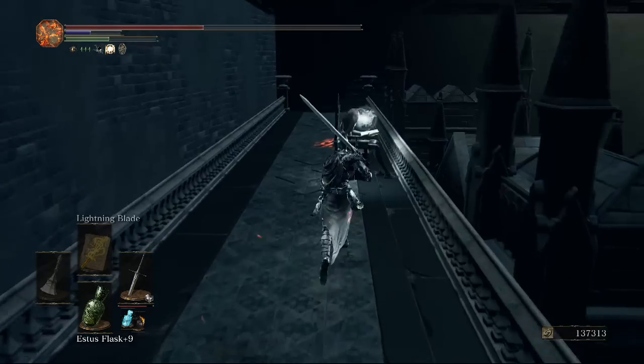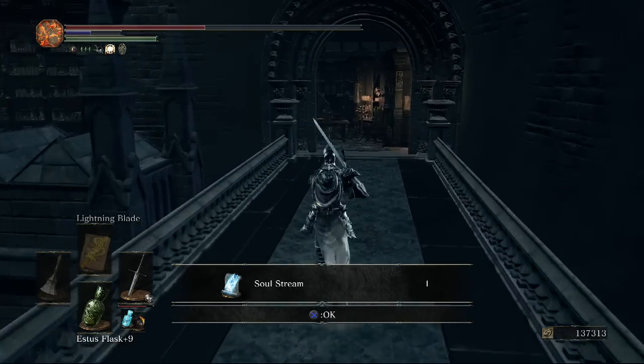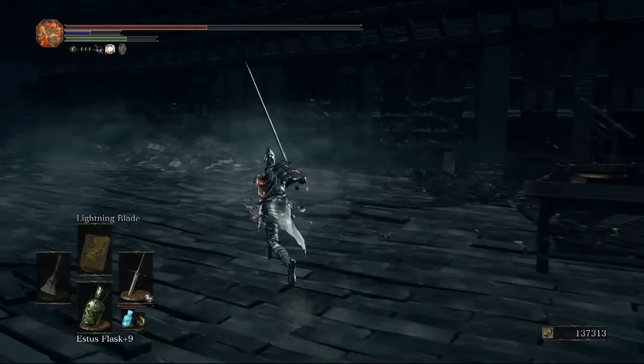There's one more door behind the fake wall which leads to a dead end, but we do get the Soul Stream spell, which is one of the more powerful spells in the game.